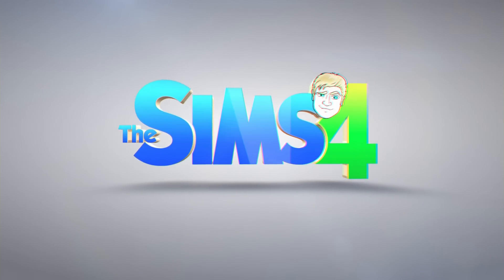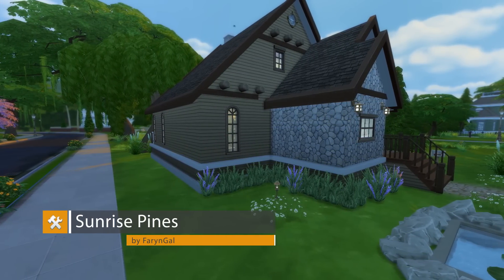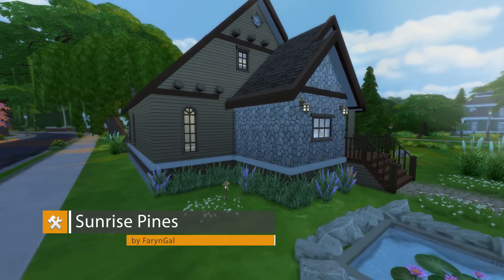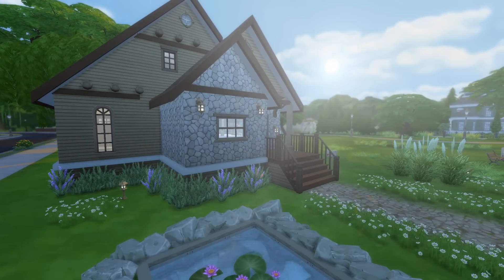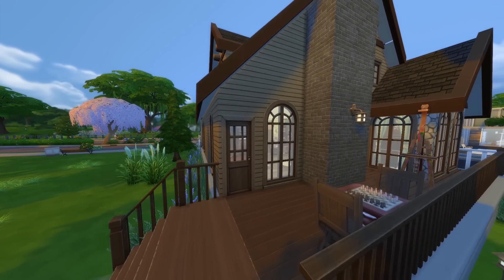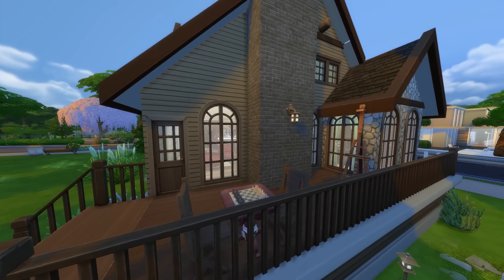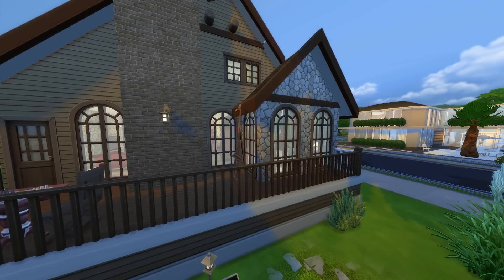Hello everyone and welcome back to The Sims 4 Mods Spotlight. This week's lovely home is Sunrise Pines by Farangal. That sounds very Skyrim, I swear it is. This is a beautiful stone and wood cabin with an outdoor pond around the front, a lovely art and chess area around the back, and because of where I positioned it, it's actually right next to a public barbecue as well. So that worked out really nice.